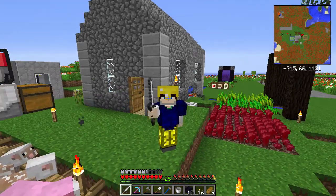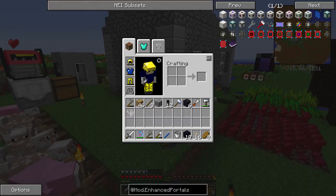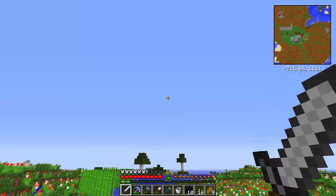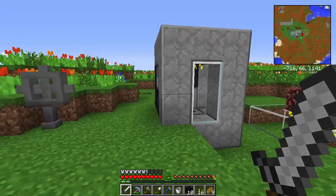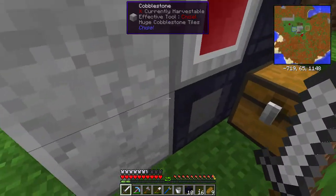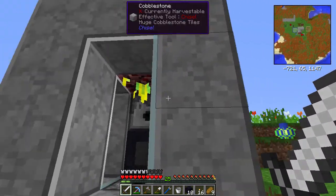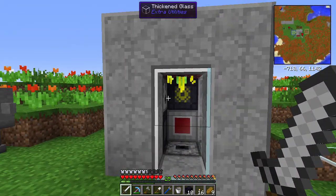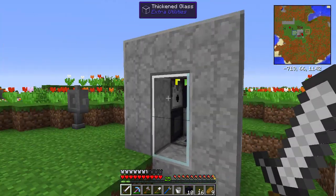Hi there, welcome back to Bevo Tech Pack! So today we're gonna move house, or at least build a new house. But first, an update: it turns out I didn't need that dropper at all, or the redstone, because the block gate is actually able to just drop the seeds. That makes it a lot easier to use — we could just have a load of gates in a line and that will be it.